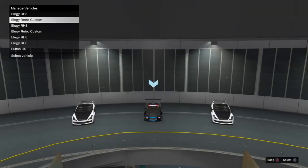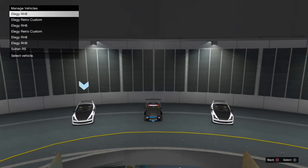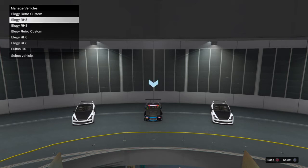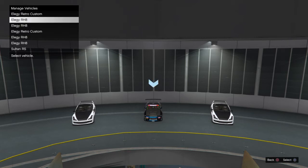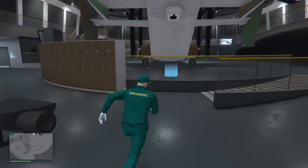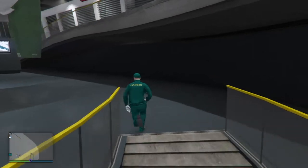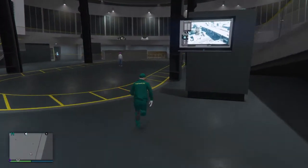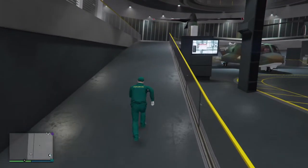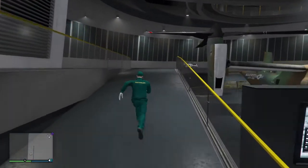As you can see, if we swap the normal stock RH8 with the RH8 in the middle, they've changed on the list but they haven't actually changed spaces — which is what we want, we want it to stick. So we're gonna back out of the vehicle management, run back up, and get into the Retro because it's actually changed on the list, so really it's now in slot one, not slot two.